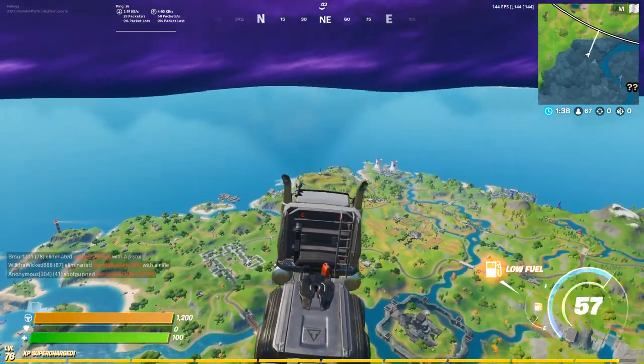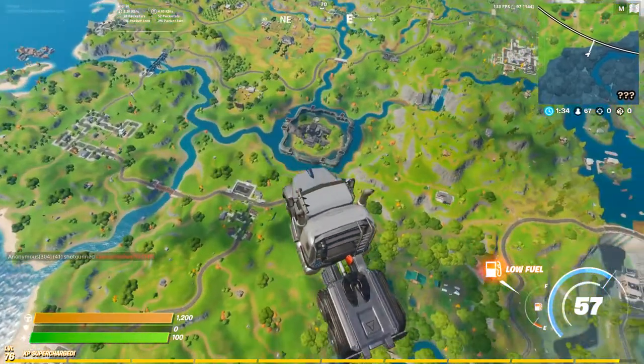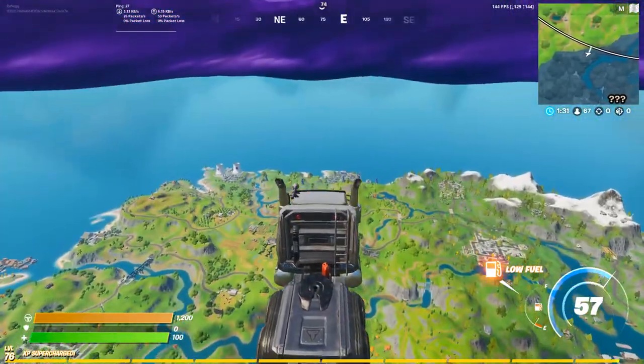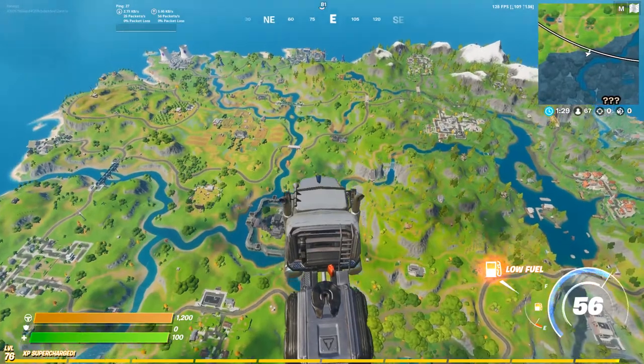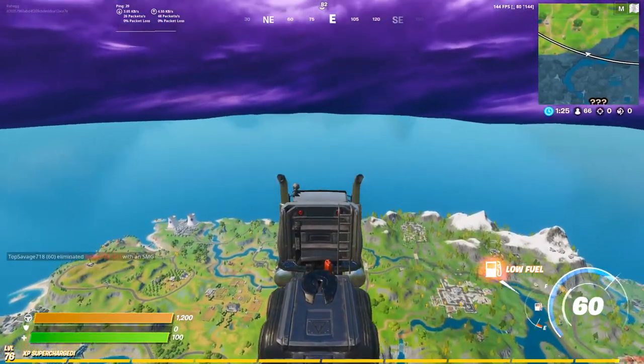You can always get your gas can that you have in the back of your truck. Keep in mind you will take fall damage, so make sure you jump into some water if you're gonna get out. When it does lose fuel, you could actually make a sky base up here and no one would notice.